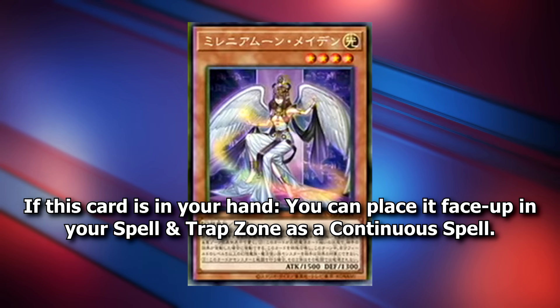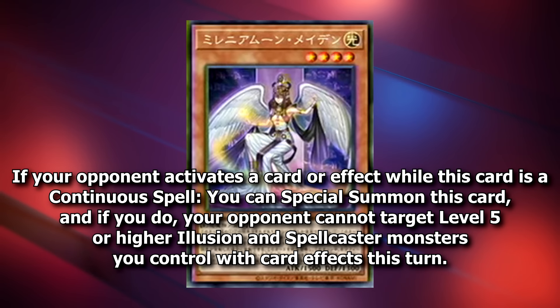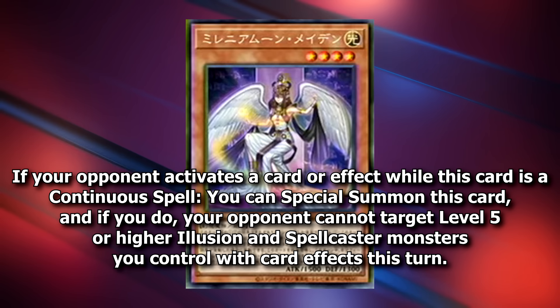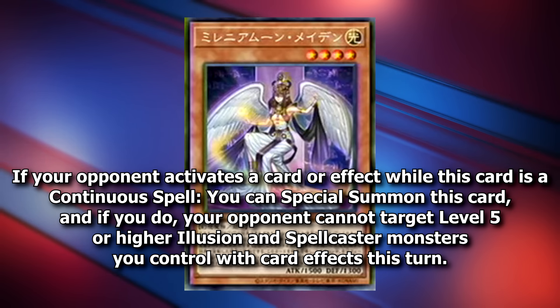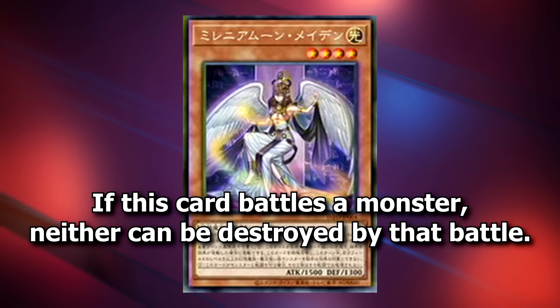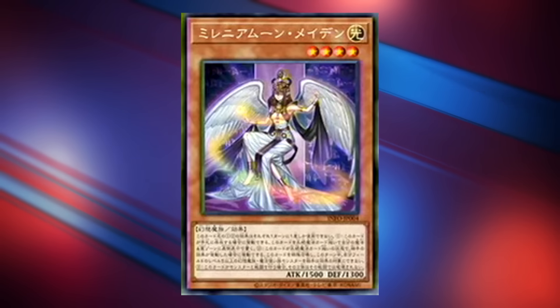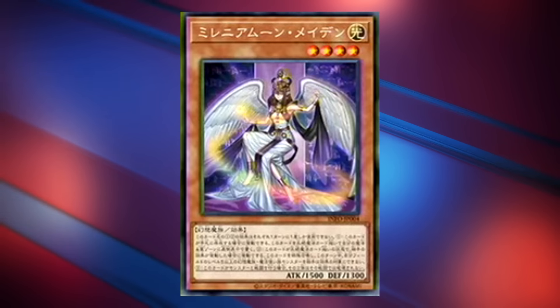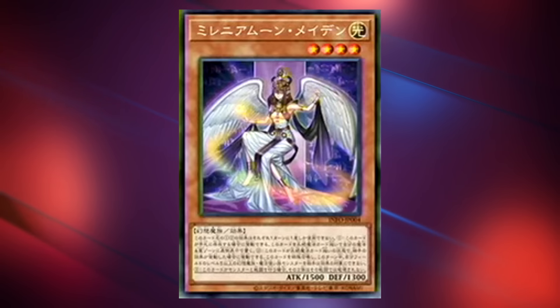Next up we have Millennium Moon Maiden. If your opponent activates a card or effect while this card is a continuous spell, you can special summon this card, and if you do, your opponent cannot target level 5 or higher Illusion and Spellcaster monsters you control with card effects this turn. It has the regular Illusion effect — if this card battles a monster, neither can be destroyed by that battle. It's maybe not the most exciting card in the archetype, but Moon Maiden does give you an extra layer of protection, which is always nice.